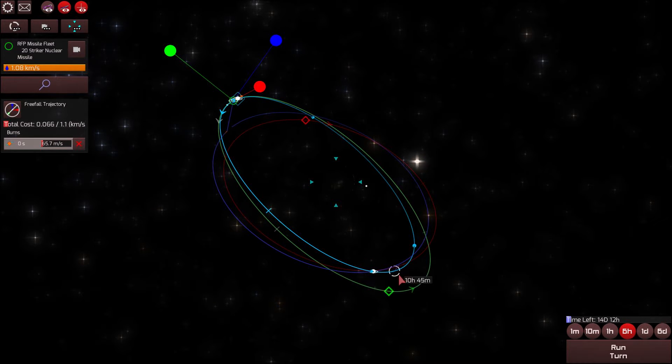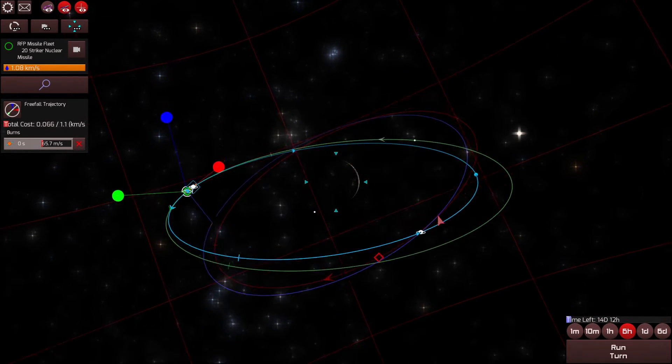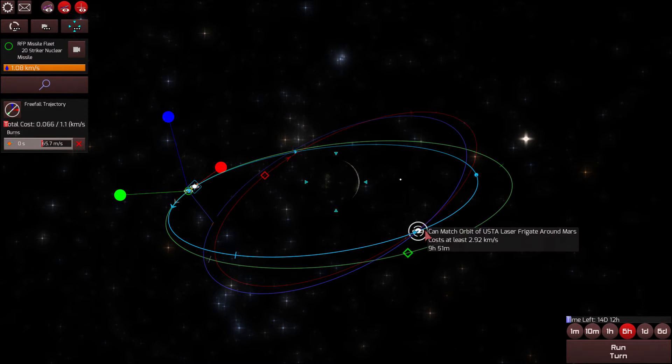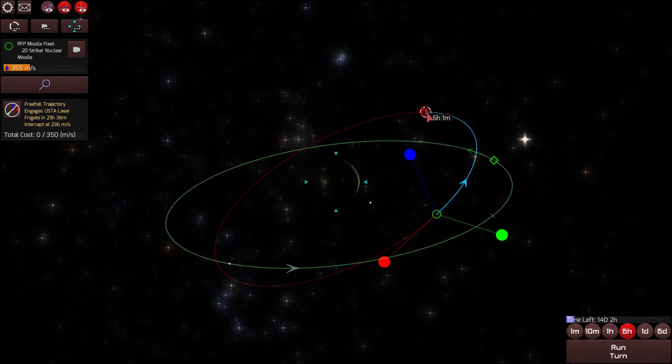I've decreased the trajectory. The missile trajectory has been shrunk, my orbit has been shrunk down, and now I can match orbit with the laser frigate around Mars, which I will do. I'll have plenty of Delta V to make that match-up. It's using up a good portion of my Delta V. Alright, if I select my laser fleet, we can see they're on the exact same orbit — they're going to run right into the enemy ship, the USTA laser frigate.